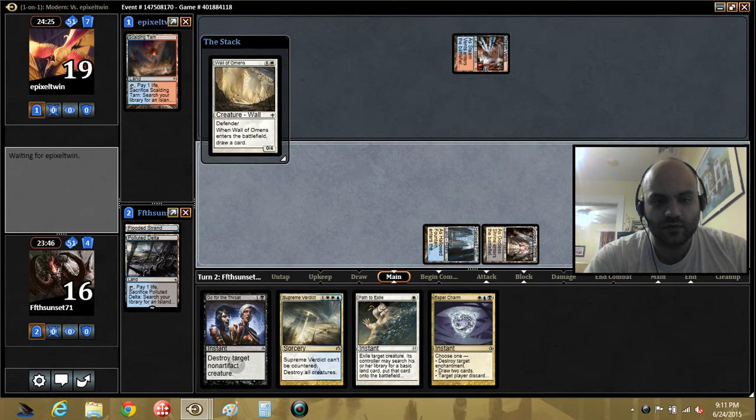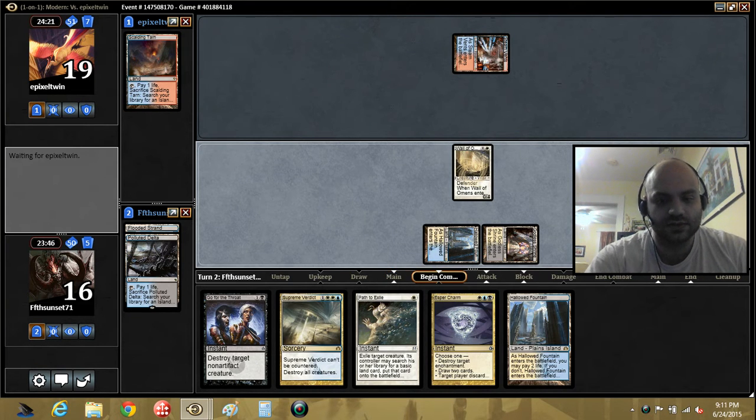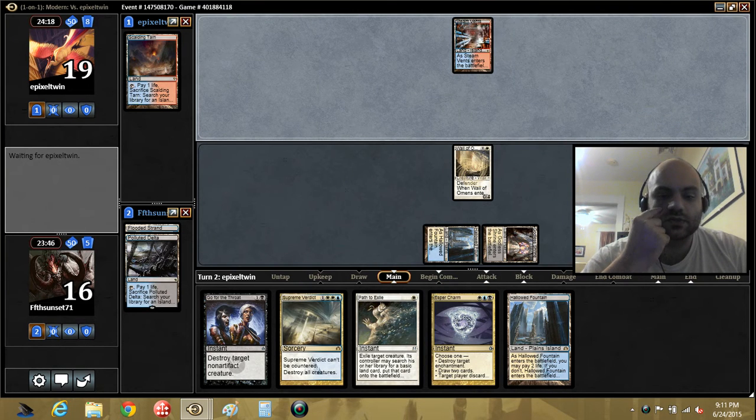Oh, it goes through. Great. Show me a land. Nice! Alright, perfect. So now we can Esper Charm and draw two if we want. We've got a few different ways to deal with creatures.